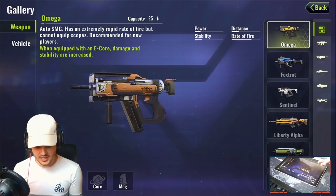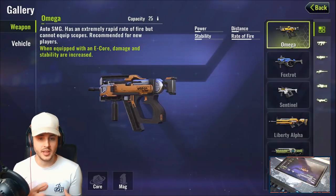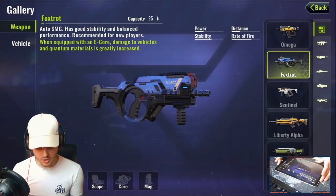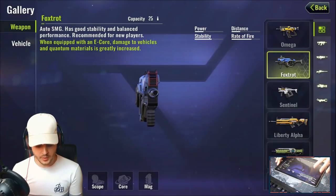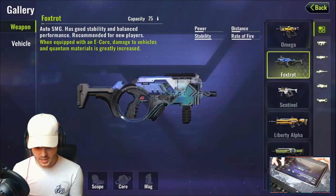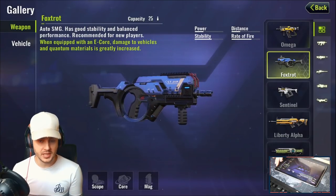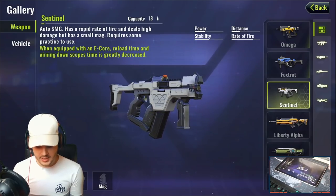The Omega has a 25-bullet capacity, not amazing range or power — it's a good SMG for getting used to the game. Next is the Foxtrot SMG, which has good stability and balanced performance, also recommended for new players. When equipped with an E-Core, the damage to vehicles and quantum materials is greatly increased. It's slightly better than the Omega with better power, distance, and stability.